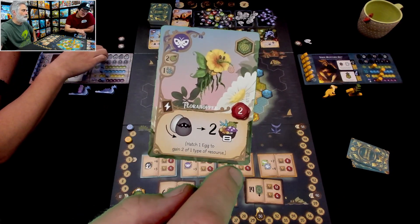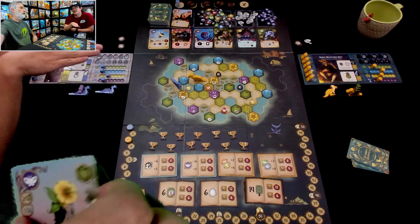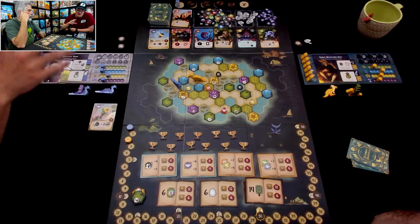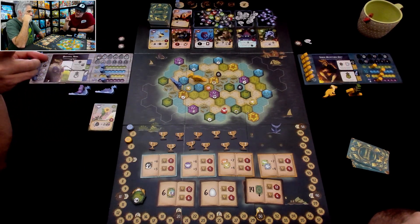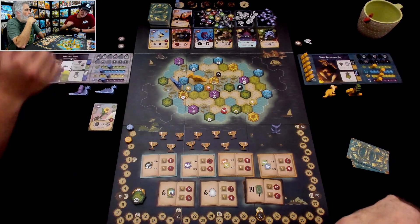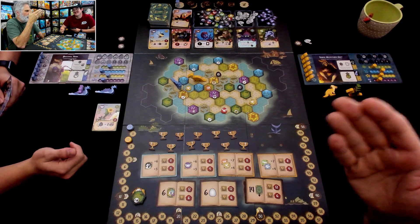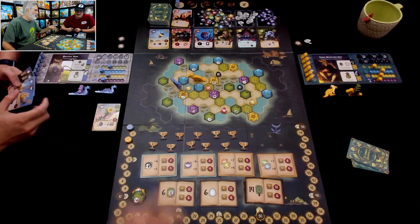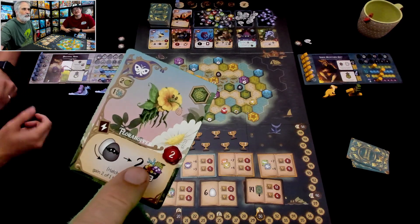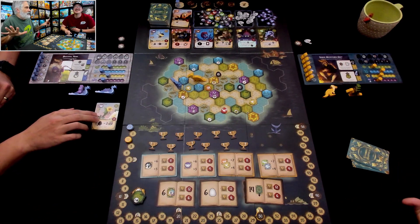I'm going to hatch that egg, which essentially means it's out of service for the time being — I can't use it for the objective until I refresh it potentially later on. But I'm going to get two of any resource, and I will get two fruit. That egg that was supposed to be full of baby birds somehow is full of fruit. Or is that what the Flora Hopper does — did it eat the contents and bring you some fruit? The wondrous creatures are mysterious. We will never know.